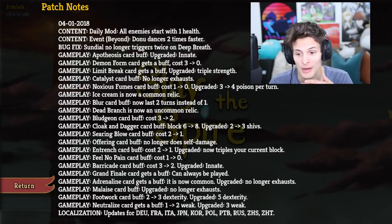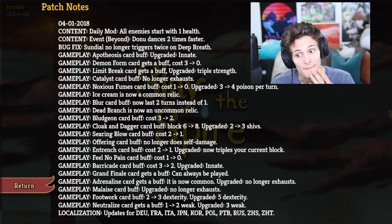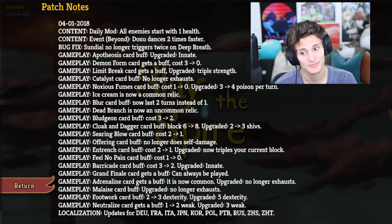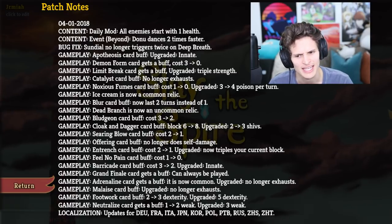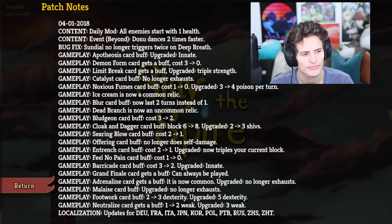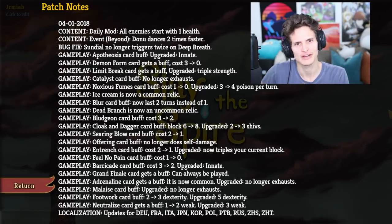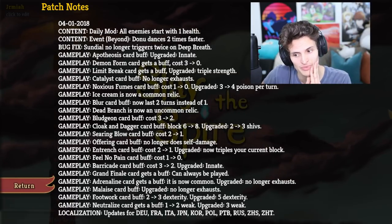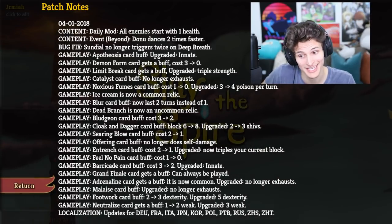Gameplay: Dead Branch is now an uncommon relic. The Dead Branch — you got to be kidding me. Gameplay: Bludgeon card buff — costs from three to two. Okay, that's slipping in there — that's pretty insane. Gameplay: Cloak and Dagger card buff — block from six to eight; upgraded, from two to three shivs. Man, you guys already know that I think Cloak and Dagger is one of the best cards in the game. So the fact that they're doing that, this is unbelievable. Gameplay: Searing Blow card buff — costs from two to one. Okay, I'll take it.